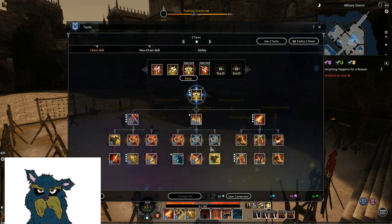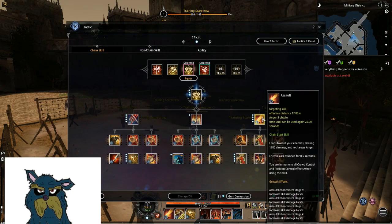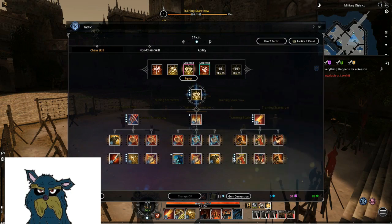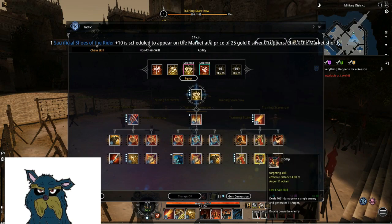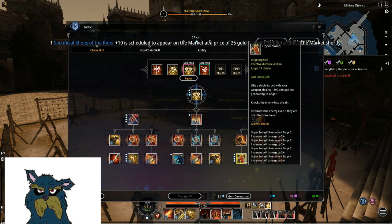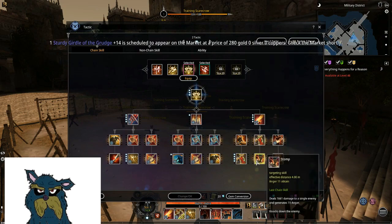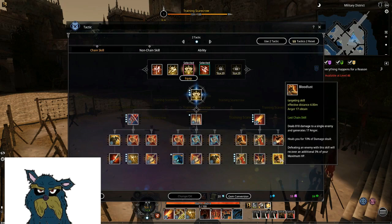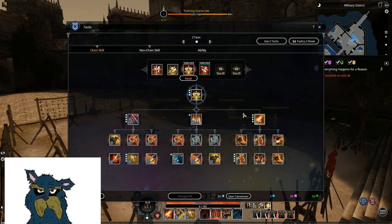Coolcrusher is decent damage but I don't really use it — too long to charge. Also the leap stun is really nice — long range into uplift, upperswing knockup, nice CC. You can also knock down enemies instead with stamp for a bit more damage, but I usually go for the upswing so I put points in it anyway. There's also a 10% of damage dealt heal, which is basically nothing.